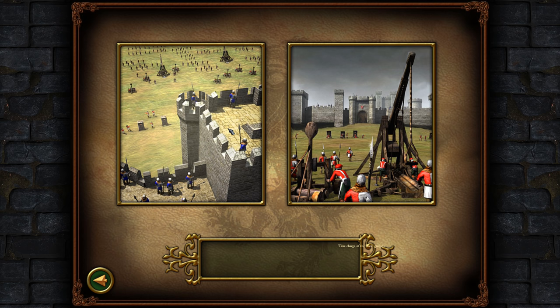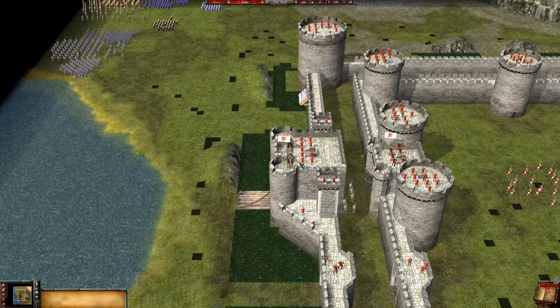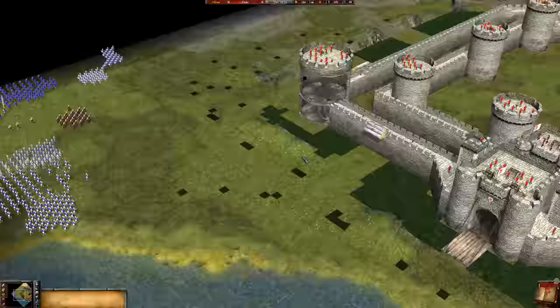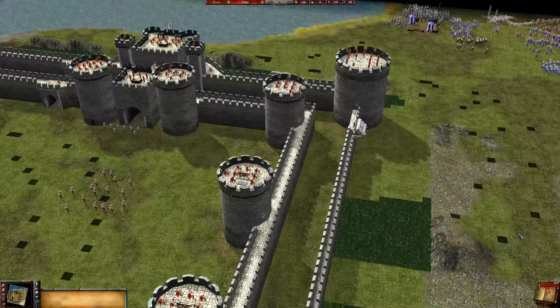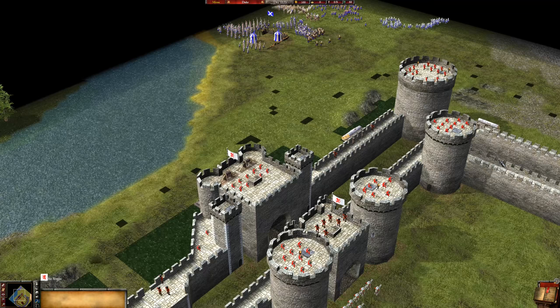We're gonna be the defensive boys, so we will be the ones that defend it. Those are the guys that are gonna attack me. And this is how the castle looks like — pretty epic, huh? Looks nice. I'll slow down the speed because I wanna check something first.